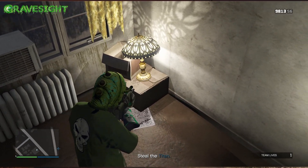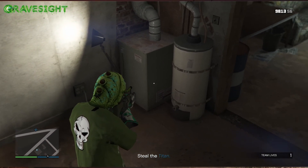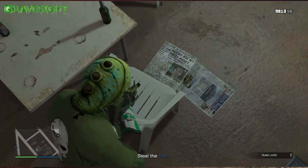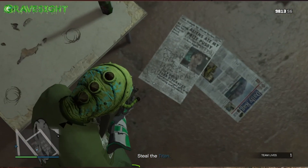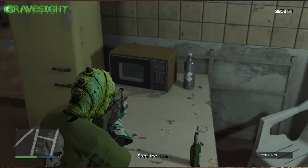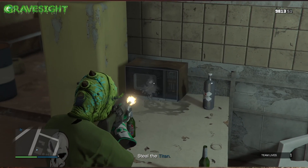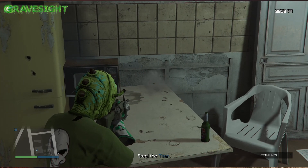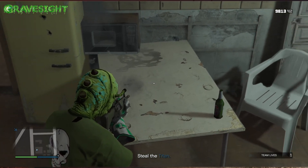Is that a bra hanging from the ceiling up there? I think it is. If you guys remember, in story mode this was a popular area where they were getting ready to set up a heist. Michael was in here and Trevor was eating something out of the fridge and ended up puking it back up. Pretty crazy.